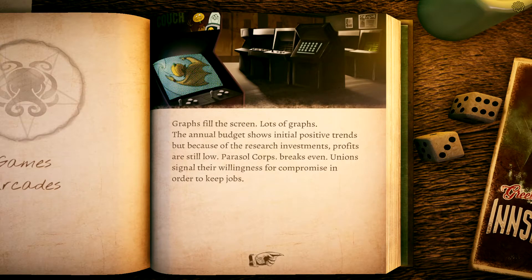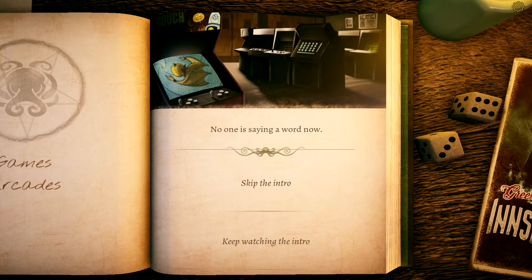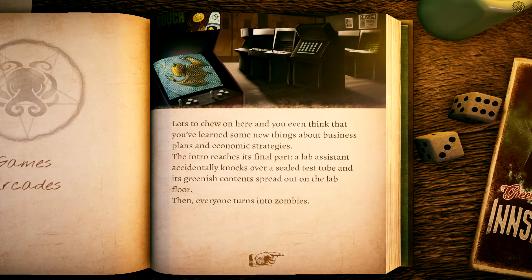The first tests are very promising. A first test of the vaccine happens during influenza season and batches are delivered to doctors' offices and hospitals. 'Please kill me,' someone in the crowd says, but another person shushes him. Graphs fill the screen. Annual budget shows initial positive trends, but profits are still low due to research investments. Parasol Corp breaks even. Unions signal willingness for compromise. A young boy next to you says his dad lost his job last year and they lost their house. 'I'm so sorry,' says someone else.